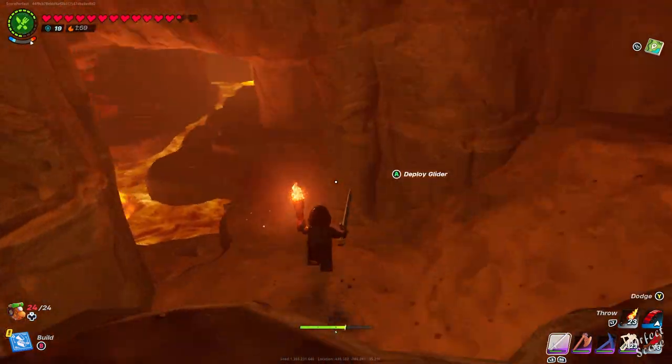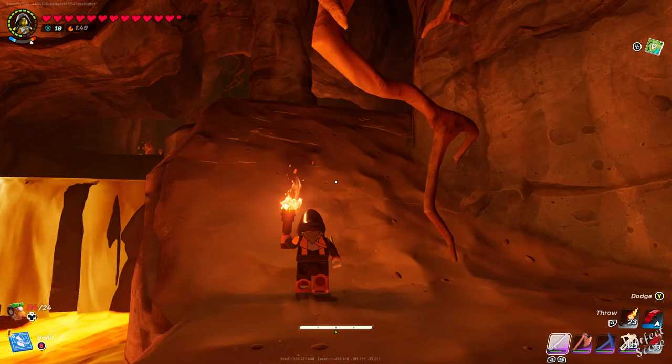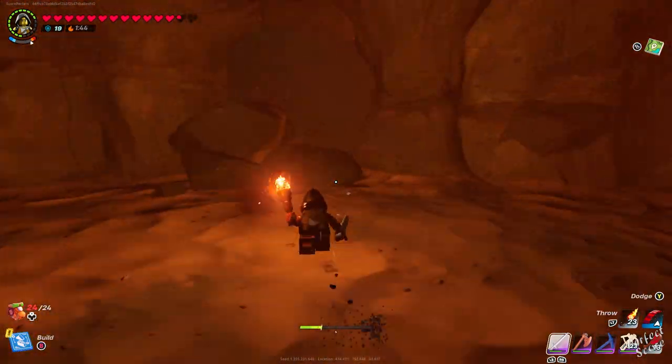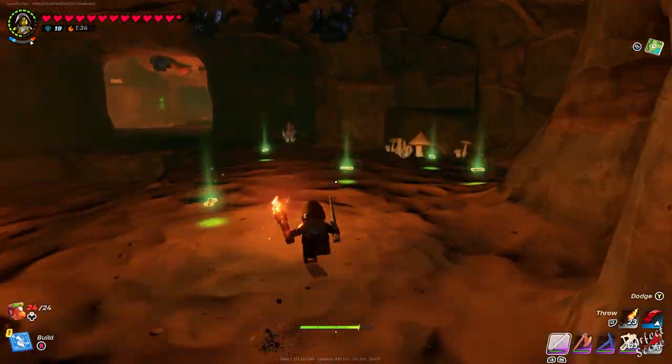Keep in mind that sometimes your stairs will get destroyed by skeletons using dynamite, and in some cases caves might also be connected to one another, so if you're pointing towards a specific direction, you might actually be going the opposite way. Unfortunately, there's no way of knowing this up front.